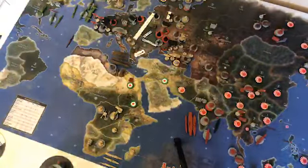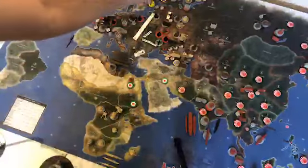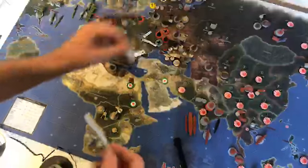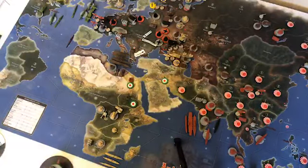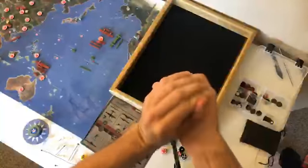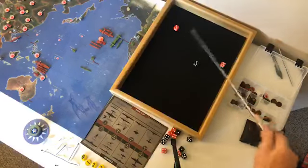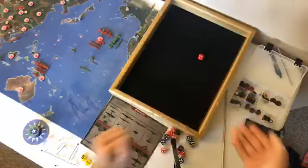Okay, combat move. Just have one attack. These fighters in the Balkans are going to move one, two, three into the Baltic States. I'll throw in my infantry here — the Italian infantry from East Poland — and two fighters. This will be the quickest turn ever. Two fighters and one infantry attack. We got one hit off the fighter three here, and then on the rebound one Soviet infantry defends.